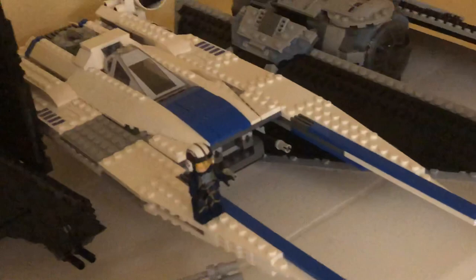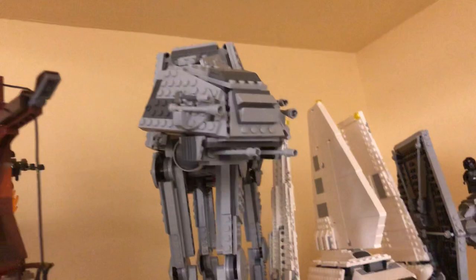As you can see, we've got all the best Cantina musicians jamming out back there. Then we've got a bunch of Rogue One stuff: the U-Wing, U-Wing Pilot, TIE Striker, Krennic's Shuttle, the Hover Tank, and all the Rogue One minifigures on a little display stand with Shoretroopers.